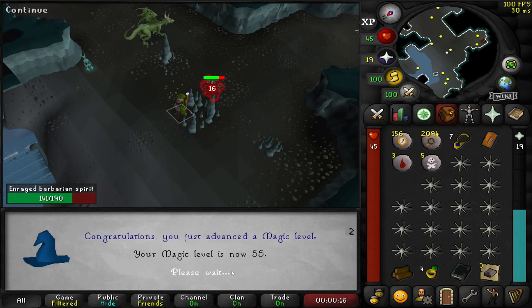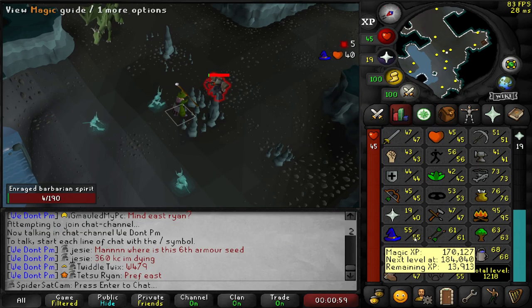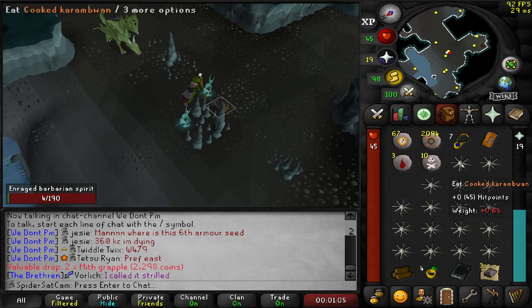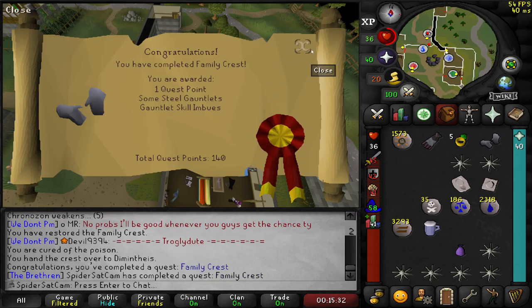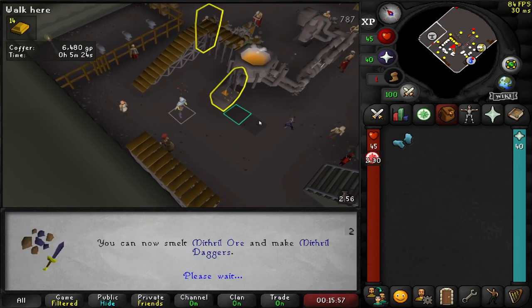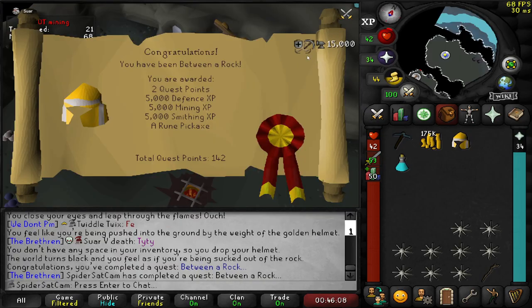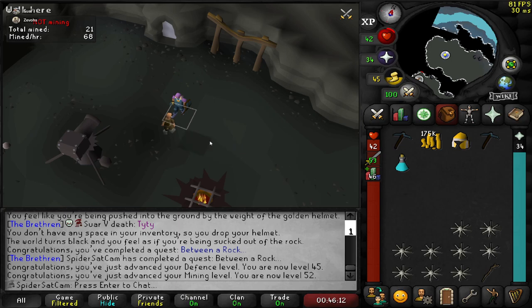And that is 55 magic, so we can cast high alches. Got the grapples for the diary - that's the whole reason we came here. And that's another quest for RFD completed. 50 smithing - another requirement. And that is Between a Rock completed, which gives us 45 defence.